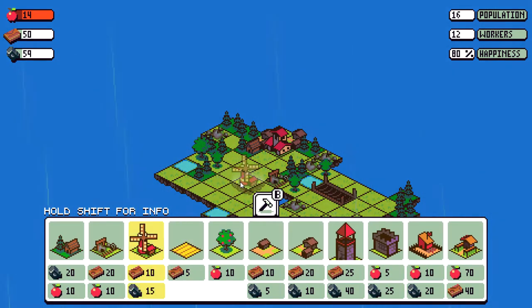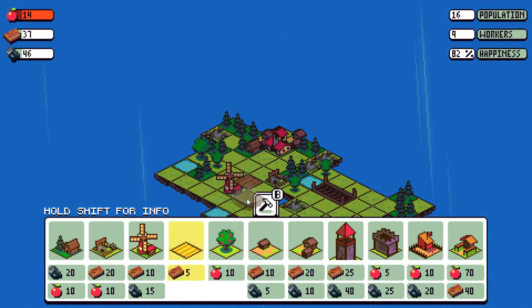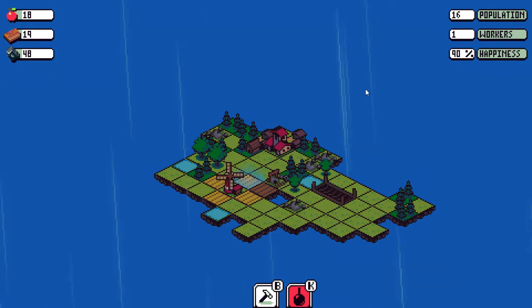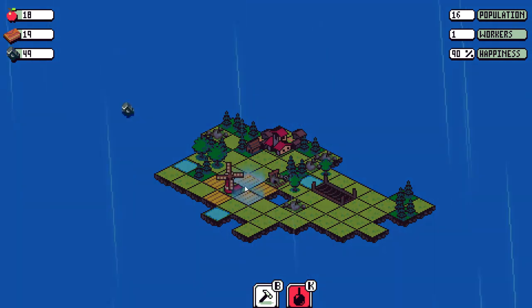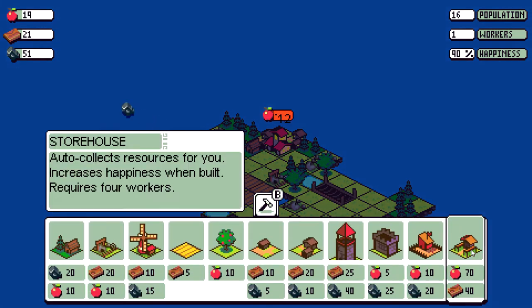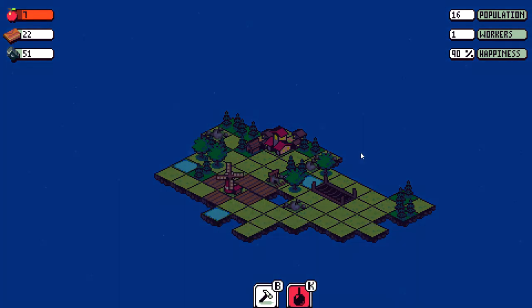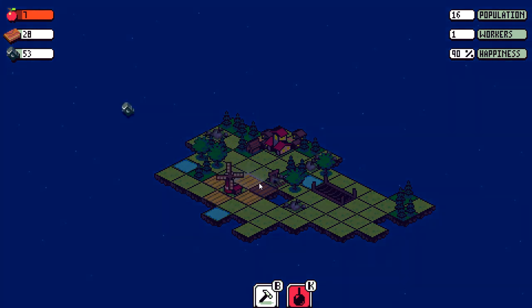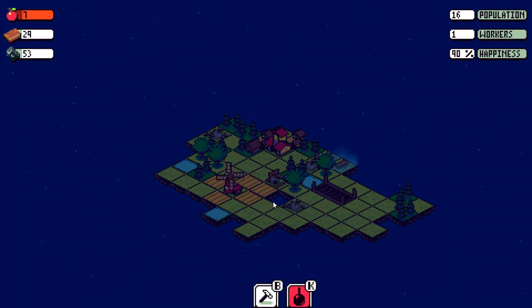I guess I could build a little windmill here in this field and build a farm adjacent to it — it's going to require more workers, but we have plenty of spare workers right now. Got some farms around here — there we go, give me some food. That should allow us to survive for quite a bit. We have to harvest food manually for now, but once we build a storehouse it will automatically collect all the food for us. We'll get enough food, I think, because we're going to be getting more and more apples over time.